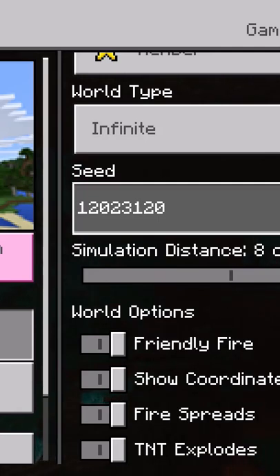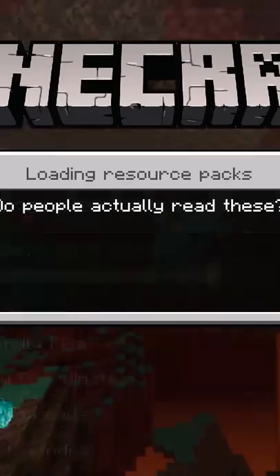Hello everybody, today we have a really cool overground stronghold at spawn. The seed is 1-2-0-2-3-1-2-0. This seed is for Bedrock Edition 1.16 on consoles and Pocket Edition.